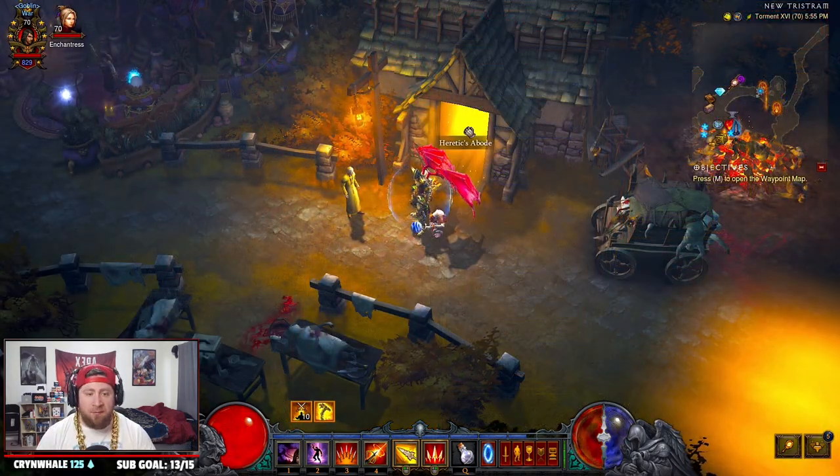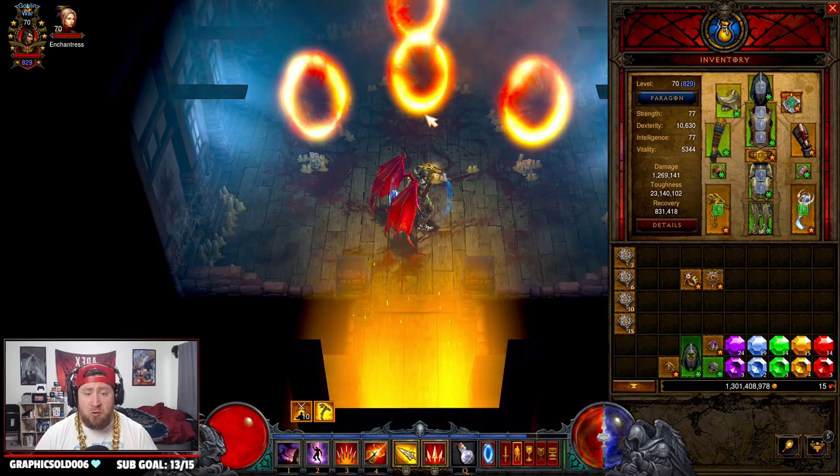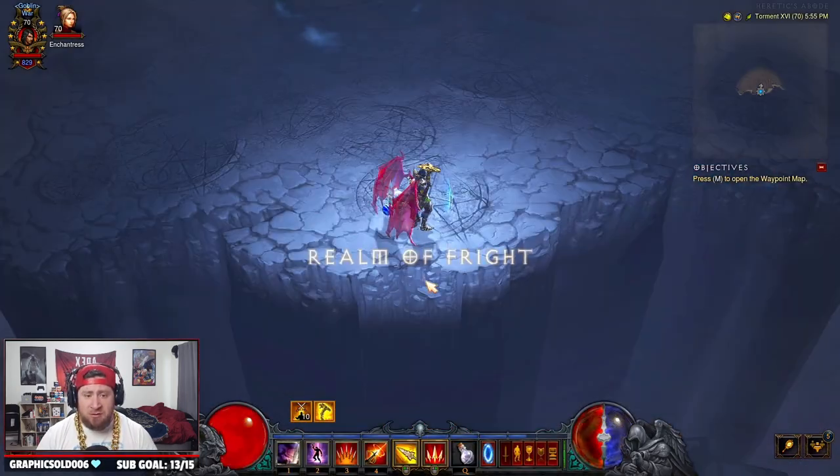Alright guys, I'm gonna show you a quick example of how to do this. After you've got all your infernal machines you open up a portal, we're gonna go in and fight one. Let's just do the realm of fright.